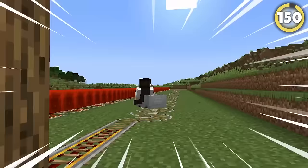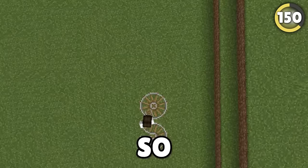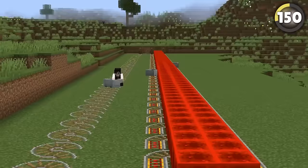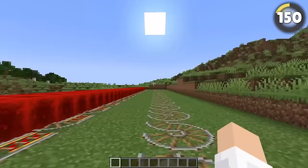Get your minecarts going fast with this high-speed hack with much less redstone! Minecarts take turns fast, so if you lay your rails out into circles, the minecarts will turn constantly, gaining super speed, and still traveling in a straight line.